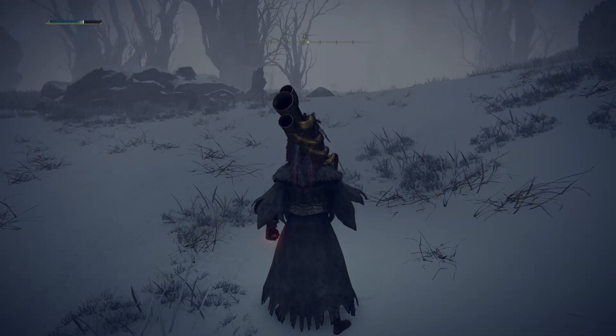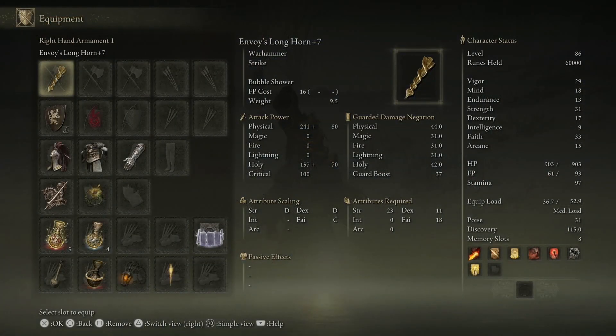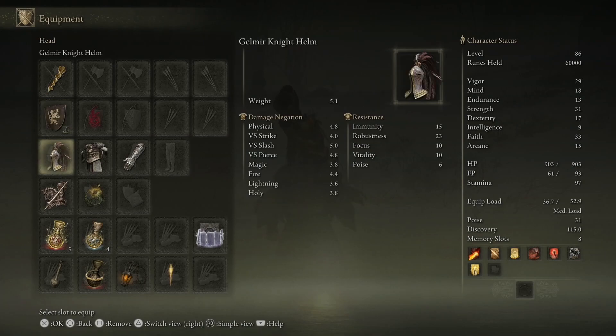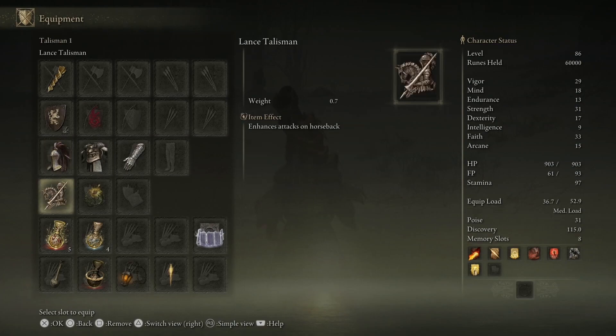Hello everybody. In this video I'm going to show you how I beat Blake Blade Kindred on the second try, first try. I've always tried to learn the moves. I'm going to show you the build I use — Envoy's Longhorn, with a plus seven shield, just 100, the lowest for me, because I can do other things. These are what I use. I also use this talisman, and this is attack on horseback.